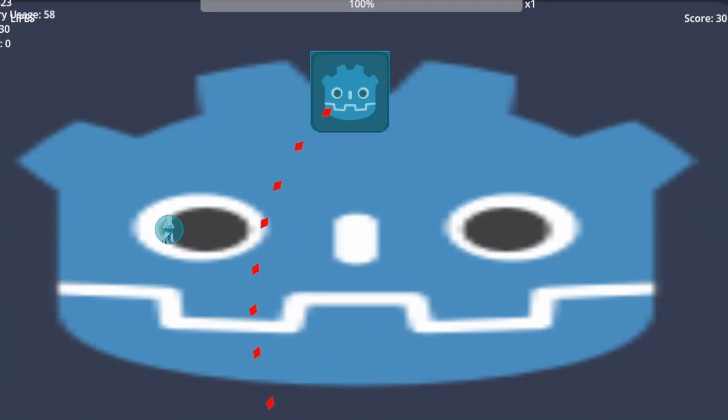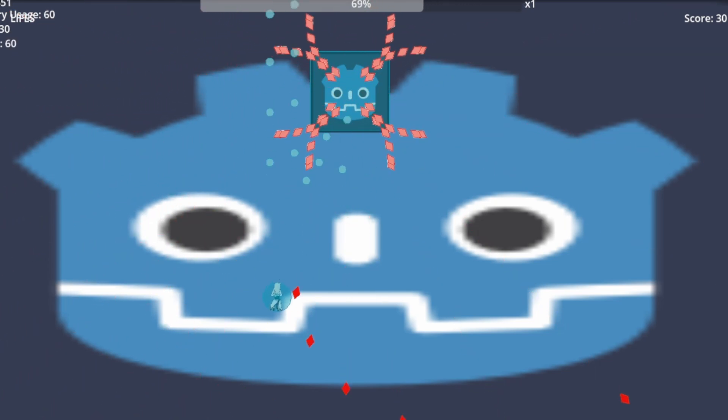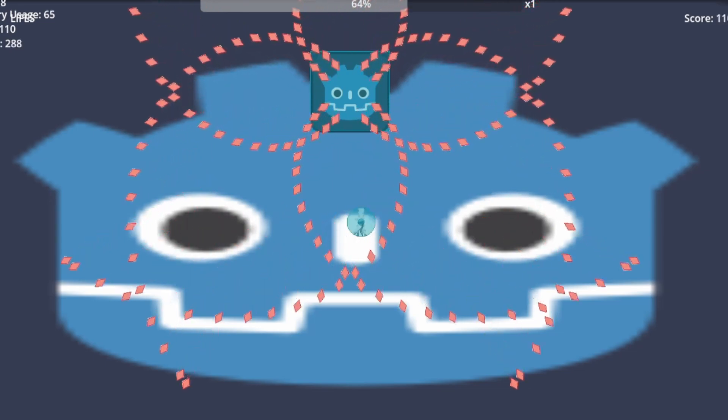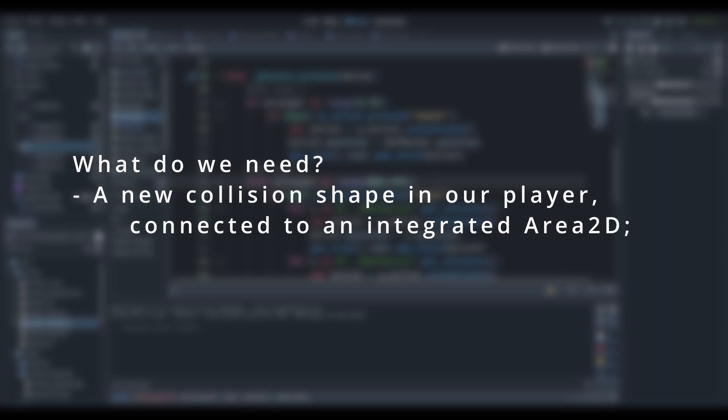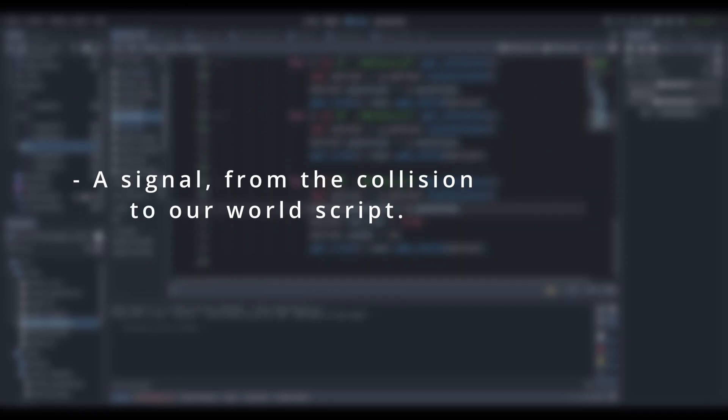Since the grace system we're going to make needs a follow-up with the score handling system, we're just gonna speedrun it and get more in depth in a later video. What we need to do is add a new collision shape for our player and connect it to an Area2D signal from the collision to our world script, and we're pretty much done.